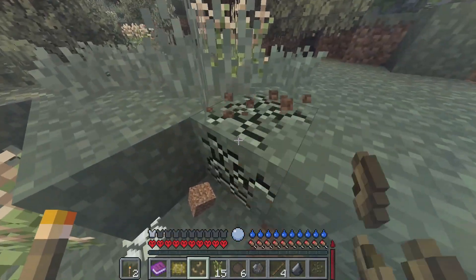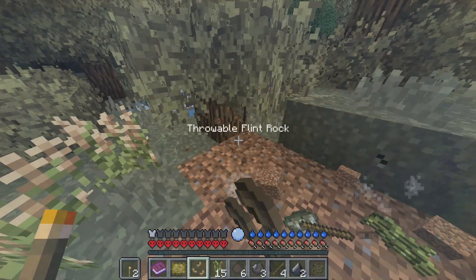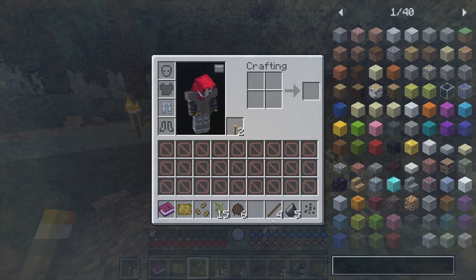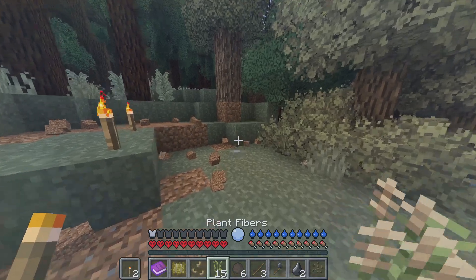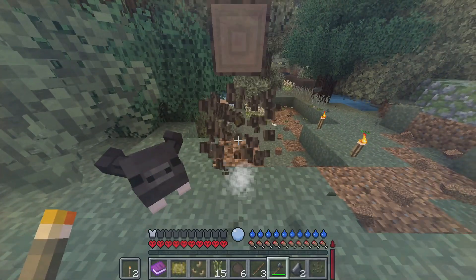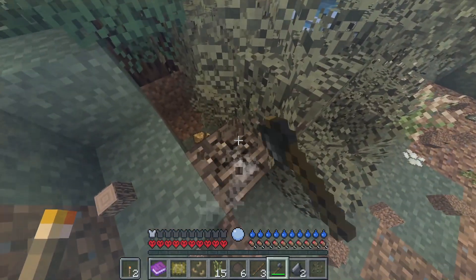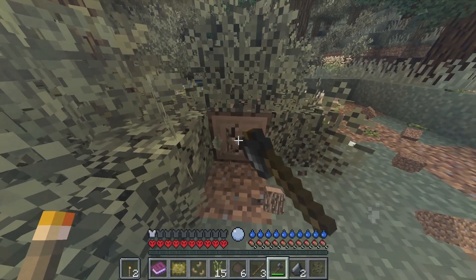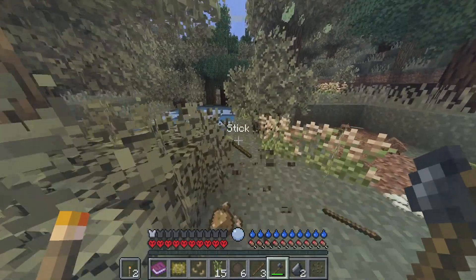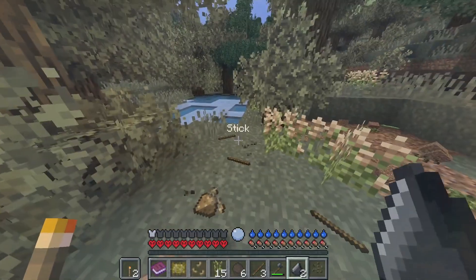I just need more flint. With this, we can create our first tool — a little tiny flint hatchet. Another cool part about this mod pack: when you chop a tree, it all tips over, and you can actually kill mobs with that too. It's still cool, I like it a lot.